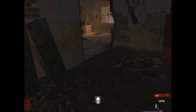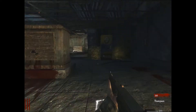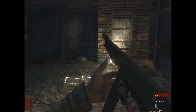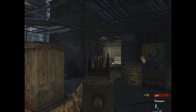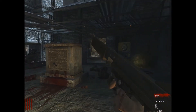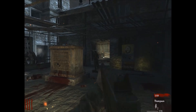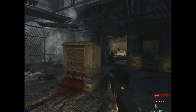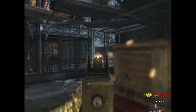Coming in at number five, we have right before you drop down to the power in Der Riese — it's the bridge area. This is a nice place that I always find myself staying back at and shooting at the zombies with my Thompson, throwing grenades, good stuff like that. It's always a good spot — make sure you have your Juggernog before dropping down and enough points for it. It's a really good spot until you turn the power on. When you drop down to turn on the power, the bridge comes down and that spot is completely forfeit, so you're never going to be able to completely stick with this camping spot — and that's why it's number five.